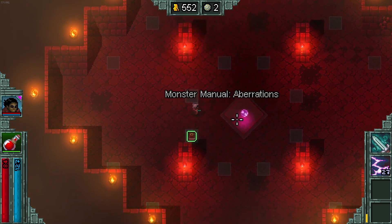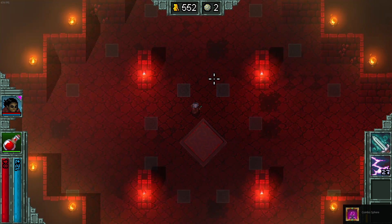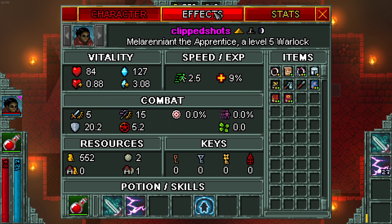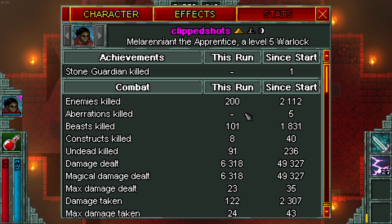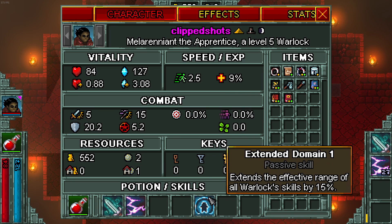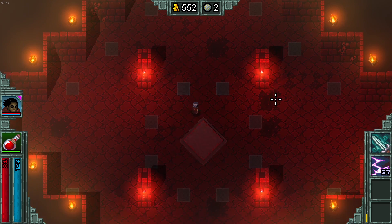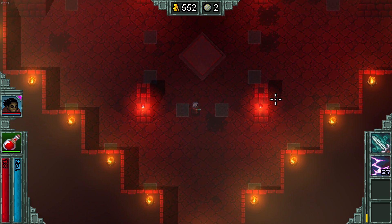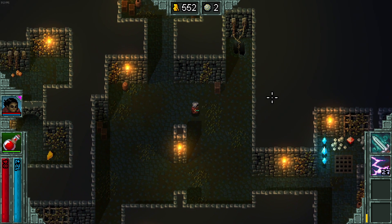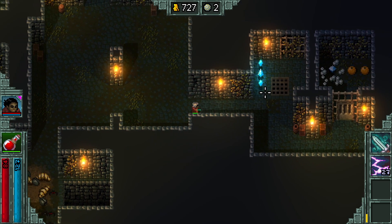We get everything - okay awesome! Combo unlocked. What does combo unlocked even mean? This is so insane - effects, stats. I don't know what any of this means. Extends effective range - that's just something I got. If you guys know, make sure to leave a comment down below because I do not know. Just looking around for cracks. Oh and we skipped forward - whoa, that's actually crazy.